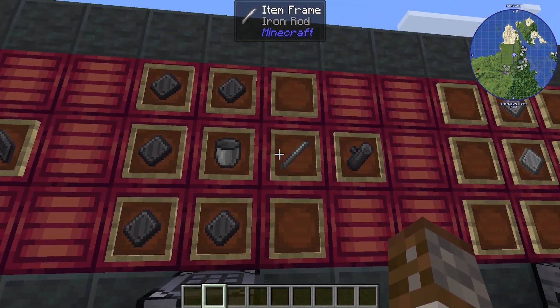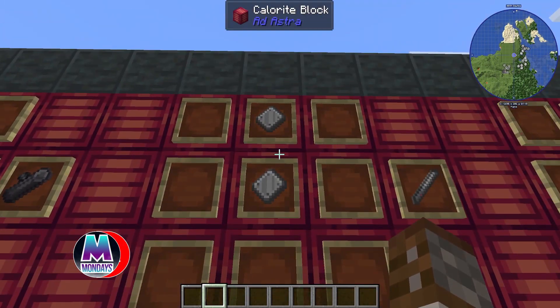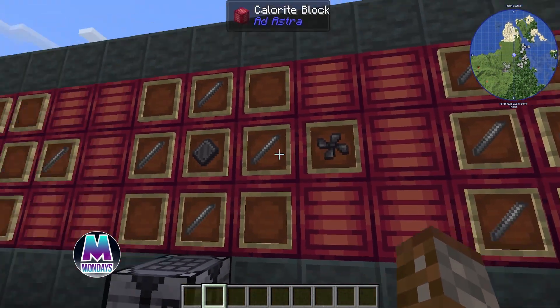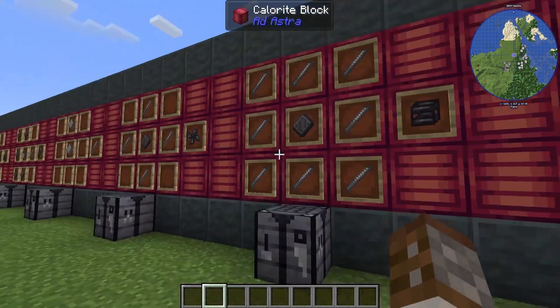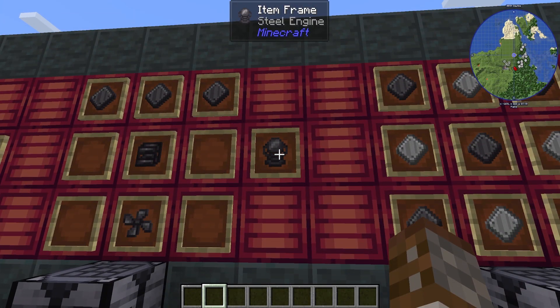The steel tank is made with a bucket, iron rod, and some steel plates. The iron rod is simply made with two little bits of iron plating. To make the engine we need a fan made as shown, as well as an engine frame with more iron rods and steel plates. Slap all of it together and we get ourselves some engines.